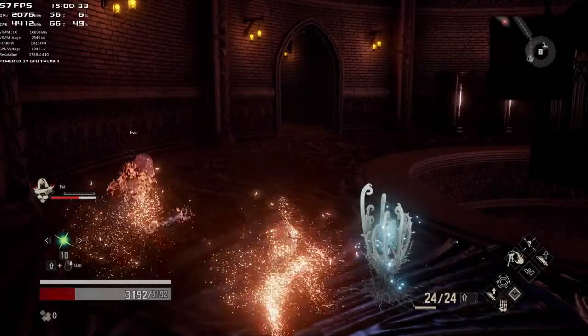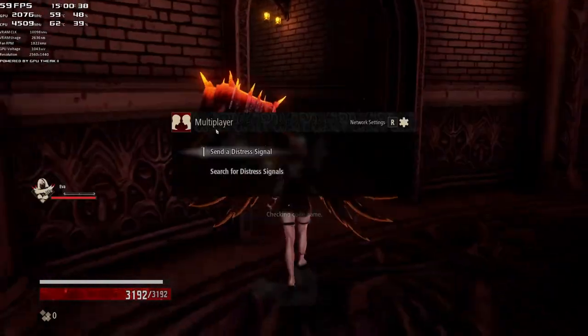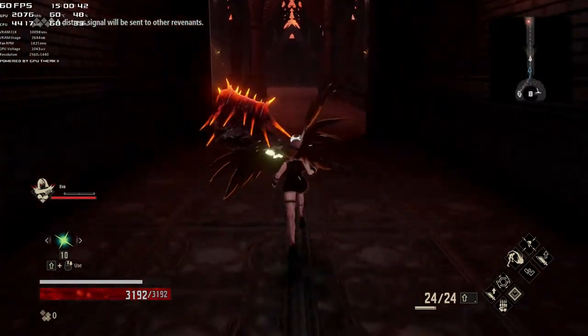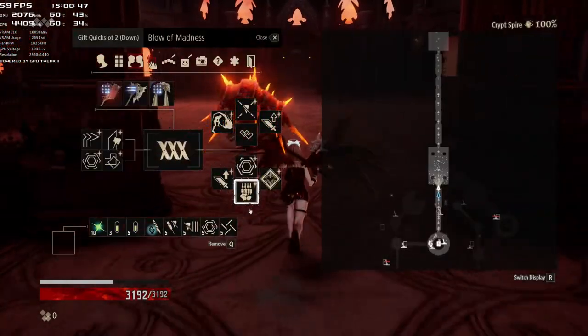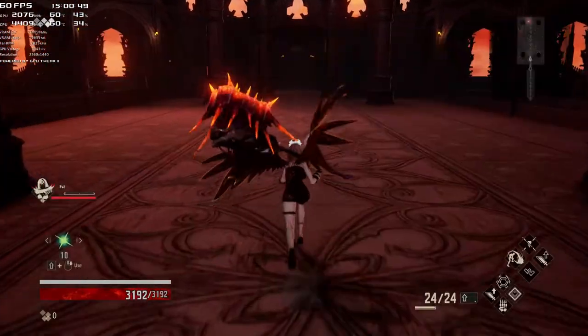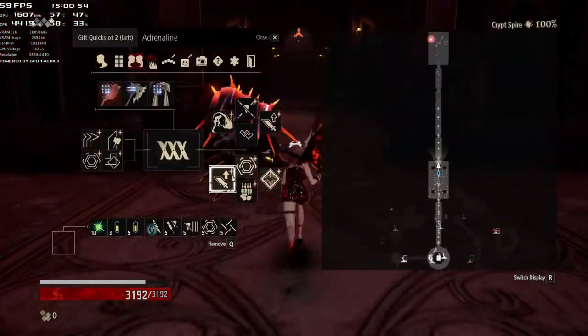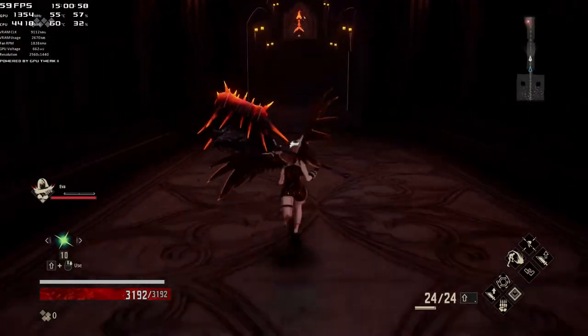That first strike hit during his invulnerability or damage reduction phase, so we didn't get the 15,000 again. Since we are alleviated everything, we have significantly reduced damage. But Mido is weak to crush, so that's helping us. We're using Blow of Madness here, which I believe is a 25% increase in damage on the next strike. Flashing Fang is a doubling, so if I had a choice I would go for Flashing Fang or Bridge to Glory.